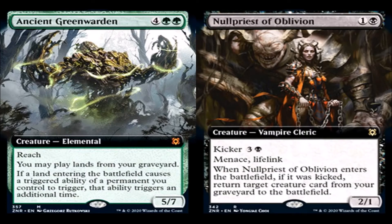Nullpriest of Oblivion: 1 generic and 1 black for a creature — Vampire Cleric, rare. Kicker: 3 generic and a black. It has menace and lifelink — a 2/1 for 2 mana, which is okay. When Nullpriest of Oblivion enters the battlefield, if it was kicked, return target creature card from your graveyard to the battlefield. That's really good — 6 mana to get a 2/1 with menace and lifelink and basically reanimate a creature for one extra mana. For example, if you have an Ancient Greenwarden in your graveyard, you get it back for 6 mana — which is its exact CMC — plus a little 2/1 body. Not bad at all.